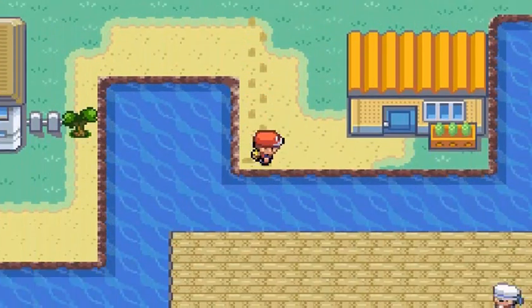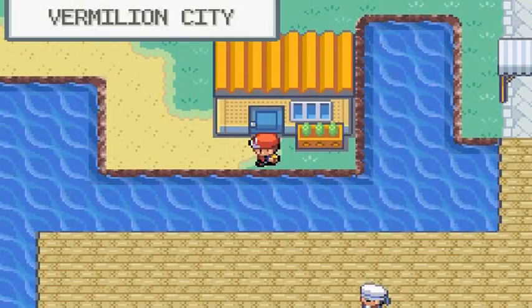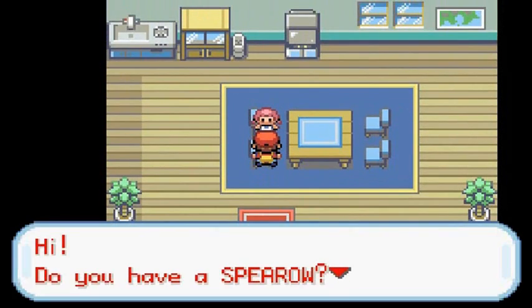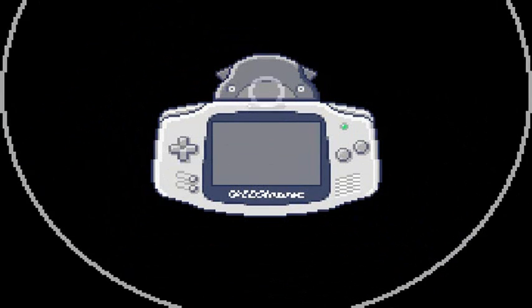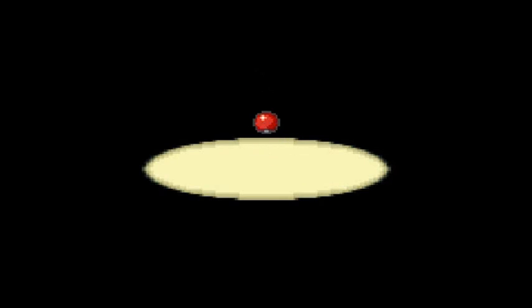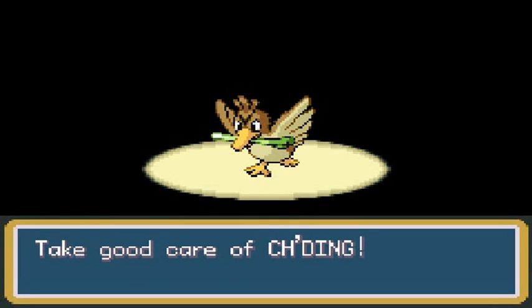In Vermillion City, go to the house next to the S.S. Anne — that's the right house. Talk to the little girl and she'll ask if you have a Spearow and want to trade it for a Farfetch'd. Yes ma'am! This is trade number three. Back in the early 2000s the Wi-Fi feature that came with FireRed and LeafGreen was a really big deal.